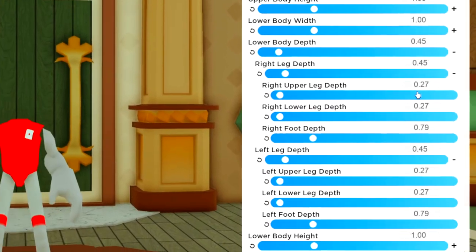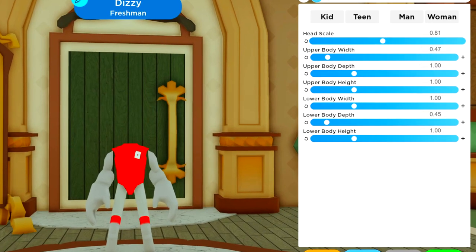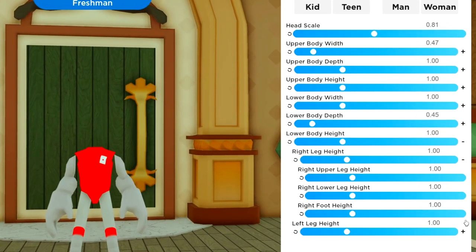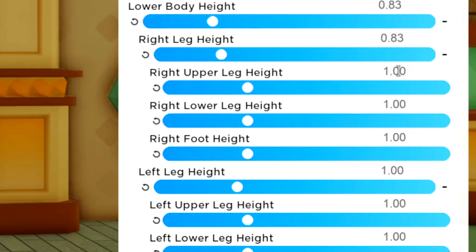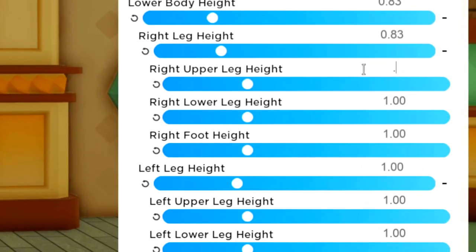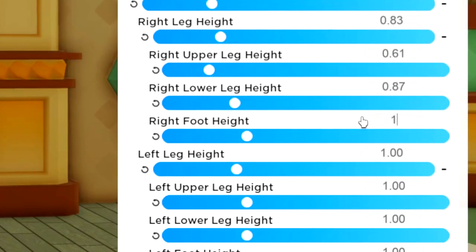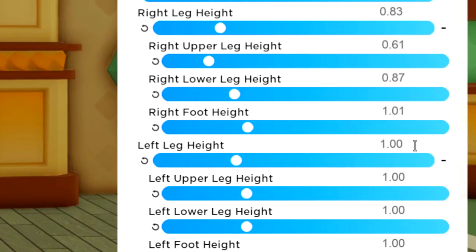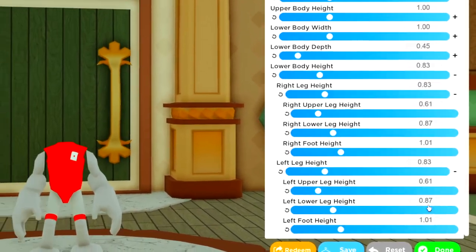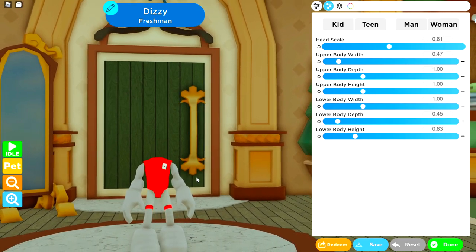Finally the lower body height section. We've got 0.83, and again 0.83. In the upper leg we have 0.61, then 0.87, and the right foot is 1.01. Replicate these values to the left leg below. We've been doing a lot of replication in this video to speed things up. Now we are done with scaling and we've got our basic version of Tails here - not looking much like Tails yet, but we'll now start adding items.